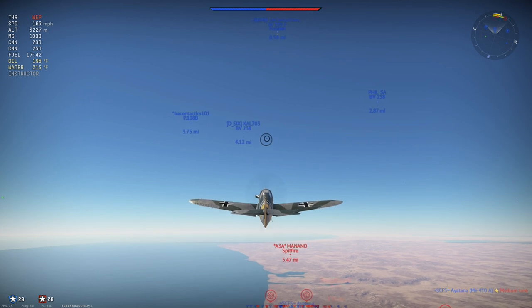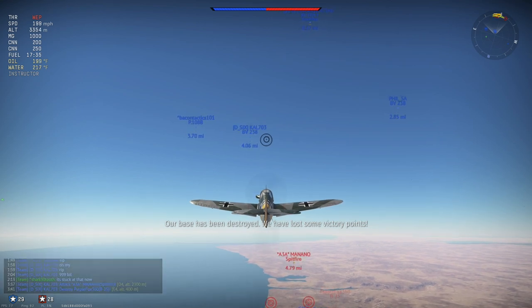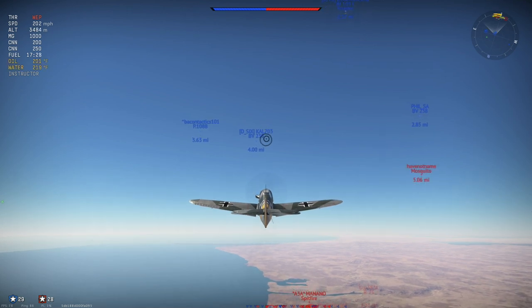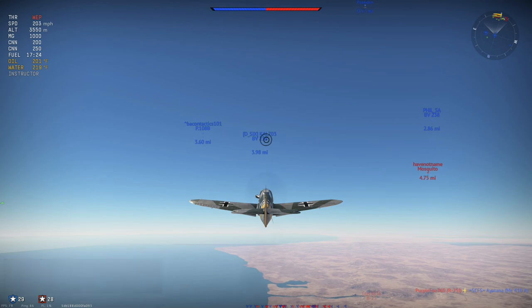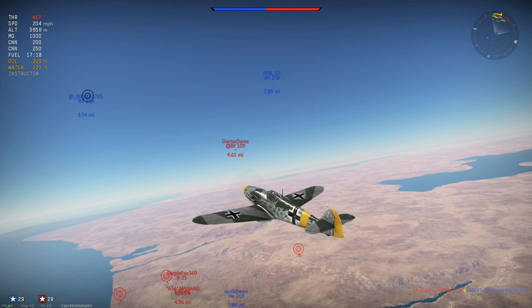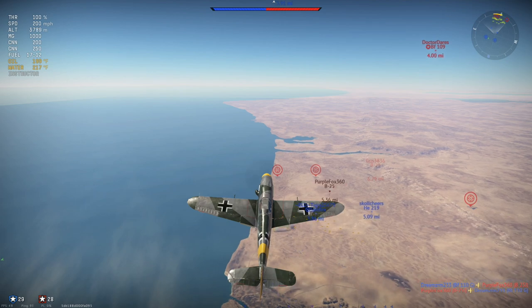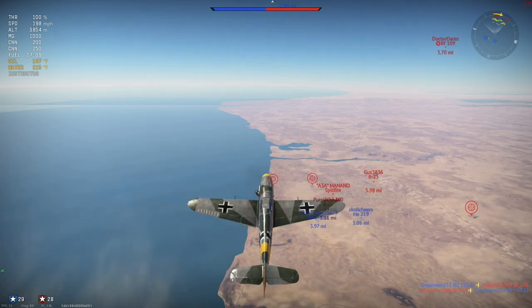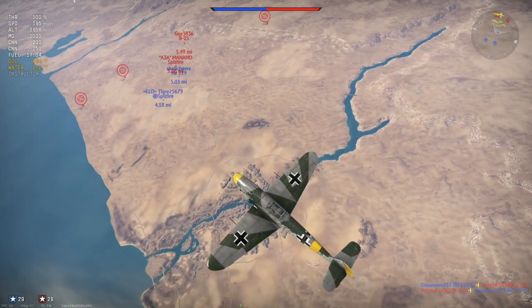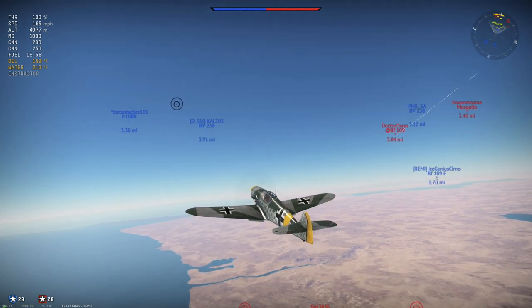It has a 7.92mm machine gun — tiny and kind of worthless — plus three cannons loaded out. They all have air target ammunition, which is incredibly nice for long-range or quick shots. That said, I personally prefer the Hispanos. I like the fire rate of the Hispanos better and think they're a more fluid, accurate gun. These cannons have a slower fire rate, and the velocity of the round is noticeably slower — you really feel it in dogfights.